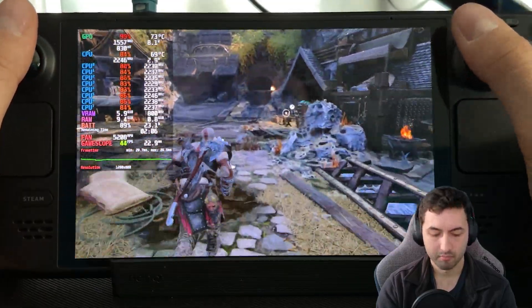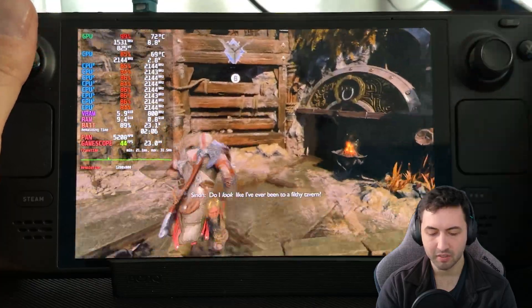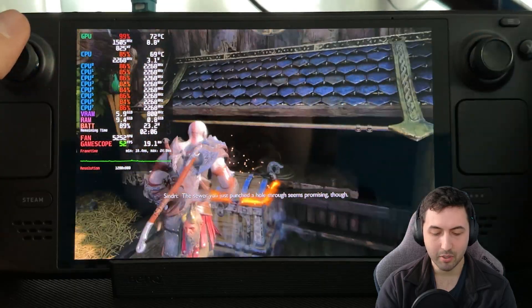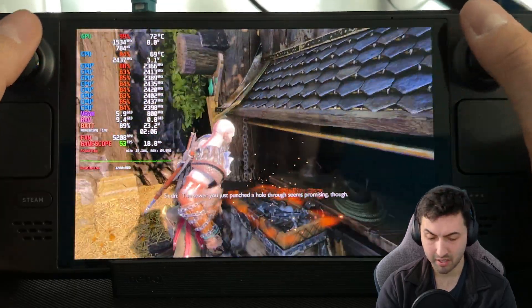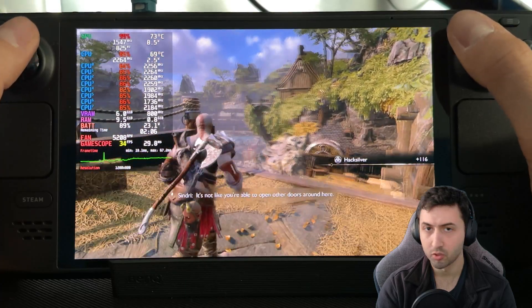You can get 40s in some sections, especially at the very beginning of less demanding areas like Midgard. But in bigger maps — smaller cities with larger open areas — it's worth just locking to 30. You can try 40fps and it'll drop into the 30s in specific sections. Bigger maps make up a larger portion of the game than Midgard, especially in Ragnarok — no spoilers.